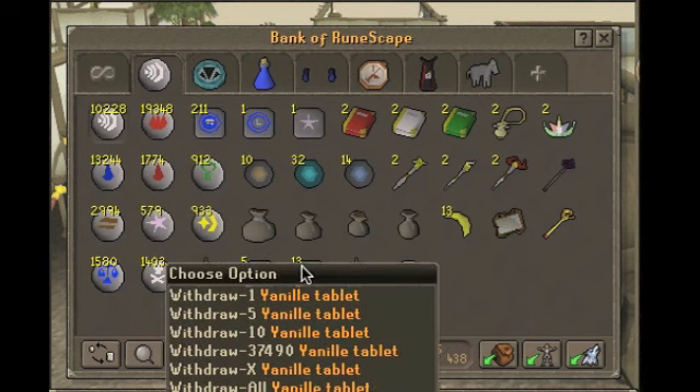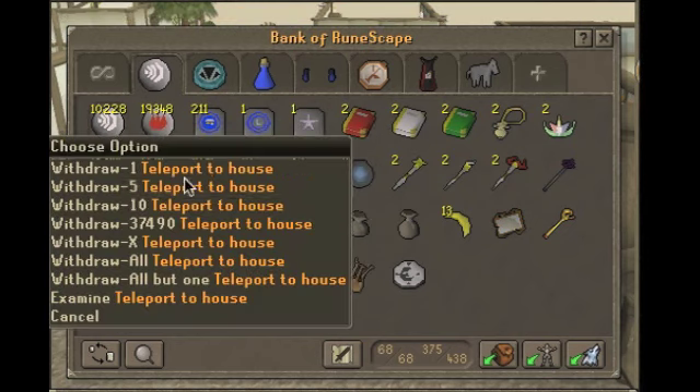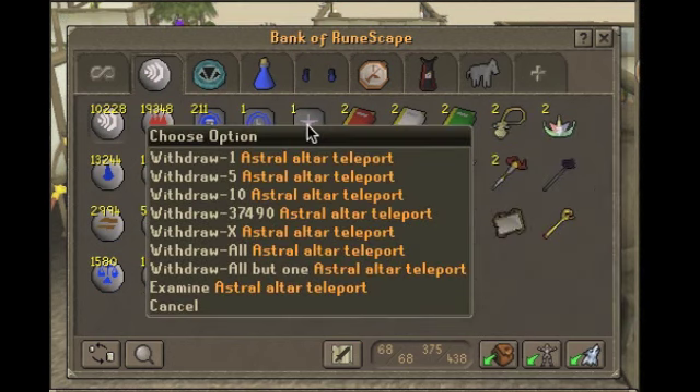Magic tab. I got my relic tab, my yen ult tab. Those are really helpful — you just use a chisel and a house tab and you can select where to go. You have to do the Love Story quest. Omni tiara. I need to buy more of these and get more of these.